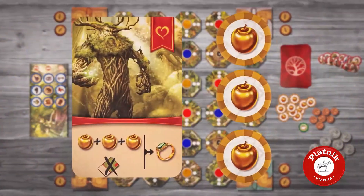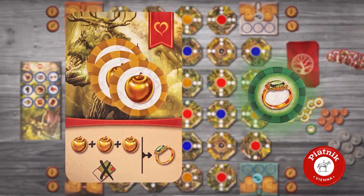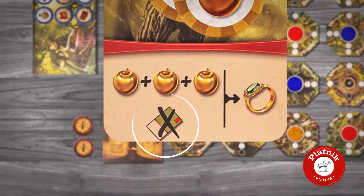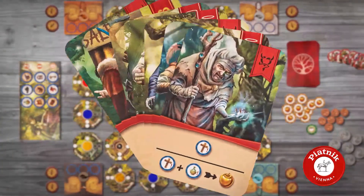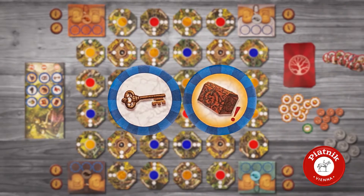The winner of the game is the player who hands three apples to the forest spirit and thus earns the emerald ring. In order to do that, you are not allowed to have debt. You can acquire apples from the wells, from mythical characters or by opening the treasure chest.